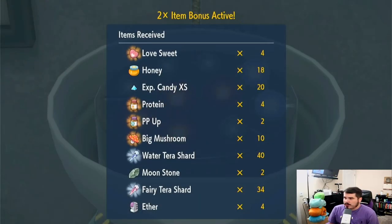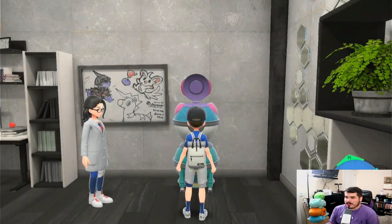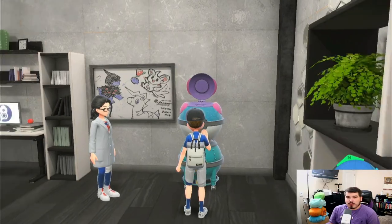Two times items — we got four proteins, two PP ups, a Moonstone, 40 Water Taras, 18 Honeys. There's so much here that you can sell for quite a bit. That is the easiest way I have found to make money in Pokemon Scarlet and Violet.